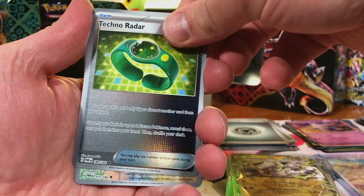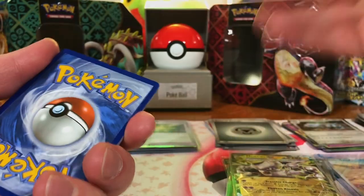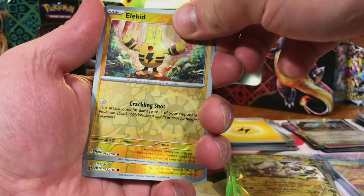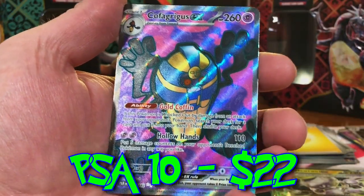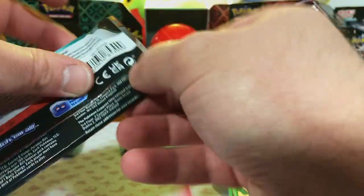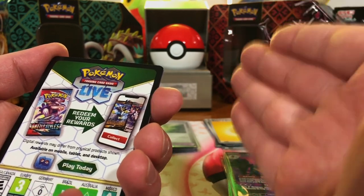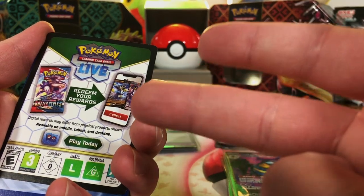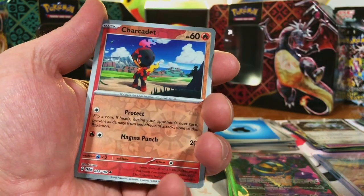Technoradar, Cyclizar — nope — Steelix. This is a broken bunch of packs right here. Elekid, Blitzle, and a Full Art — Cofagrigus EX. Okay, not crazy, but it is a Full Art. Last pack of Paradox Rift. It always happens on this channel — something crazy always happens in the pack openings. This time it was two specials in a row. Holy cow. Last pack magic for Paradox Rift.